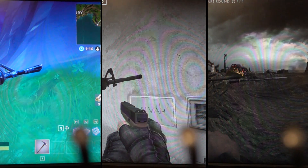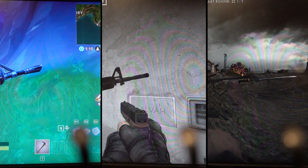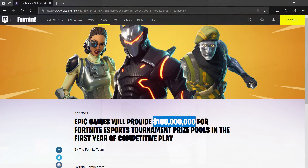This also means that unlike PUBG, where servers are still running at 8Hz during the early stages of the match, it looks like Fortnite is well prepared for competitive play. And just in time, as Epic Games will provide 100 million US dollars for Fortnite's eSport tournament prize pools during the first year of competitive play.